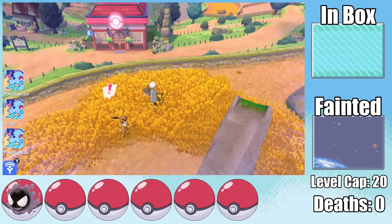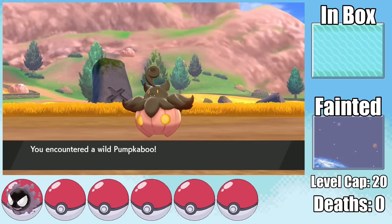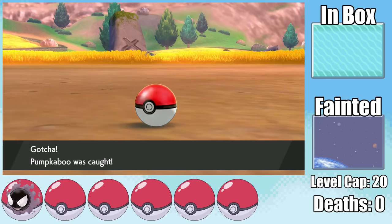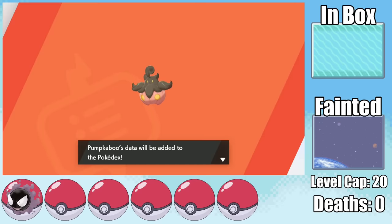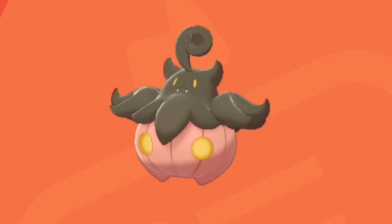Moving on to Route 4, we can find our first non-Wild Area Ghost-type, which happens to be Pumpkaboo. While this little guy is one of the cutest Pokemon ever made — I name it Monaco — its Dex entry kinda suggests otherwise: 'When taking spirits to the afterlife, small Pumpkaboo prefer the spirits of children to those of adults.' Excuse me, what?